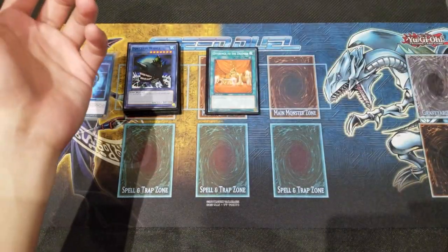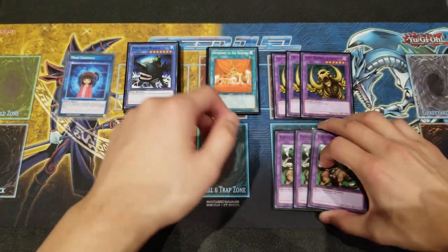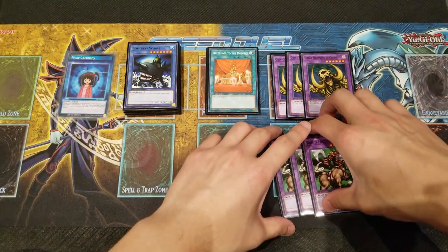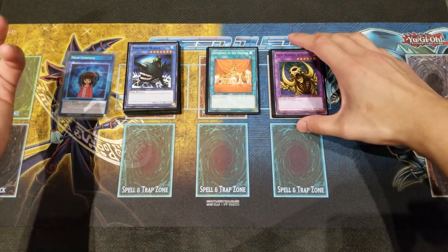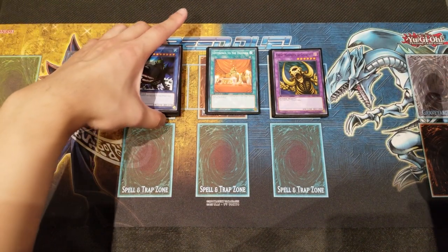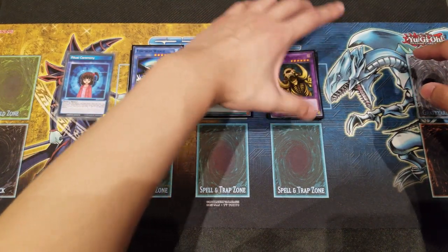Last but not least, an extra deck — just for the sake of letting your opponent know you might go into it. Same reason as always, six cards, and if you use the monsters it doesn't really matter. Waking the Dragon doesn't seem to be as prominent as before anymore, but you just want to put it there to give some pressure to your opponent, depending on your locals and what people play.